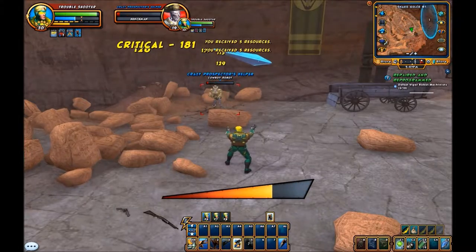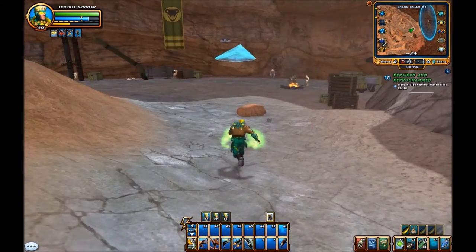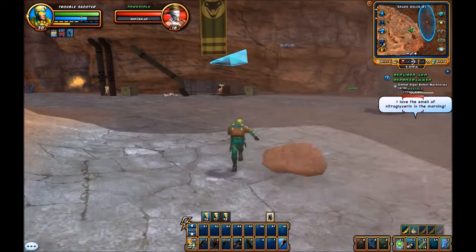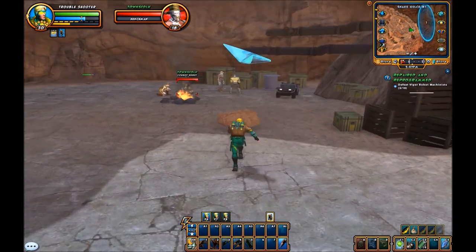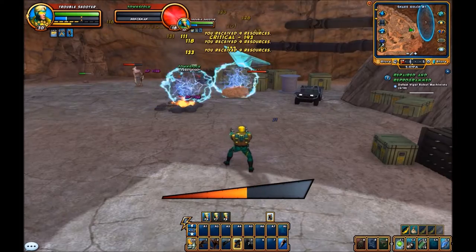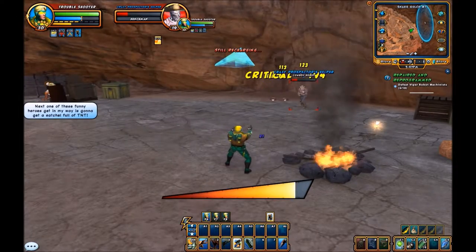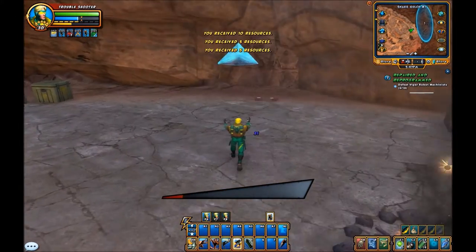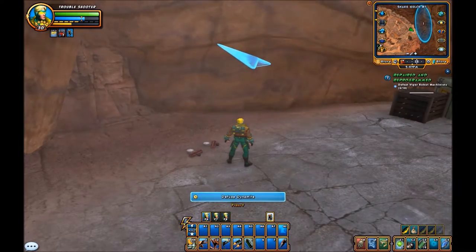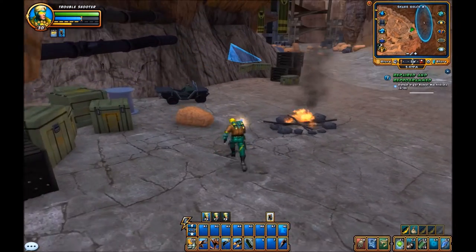Crazy prospector's help! He's trying to set off dynamite. So that's what these crazy prospectors are doing out here.